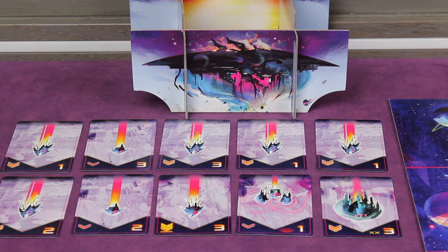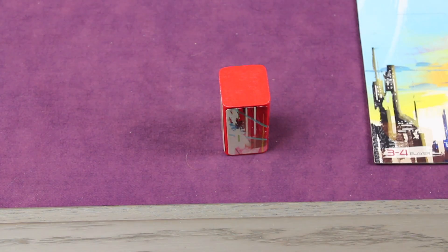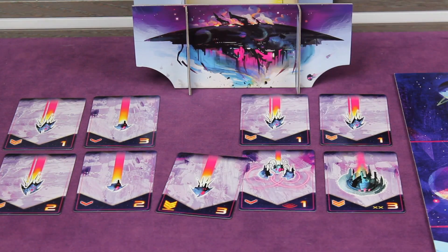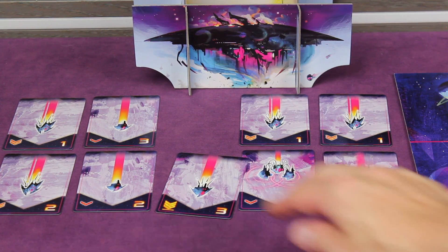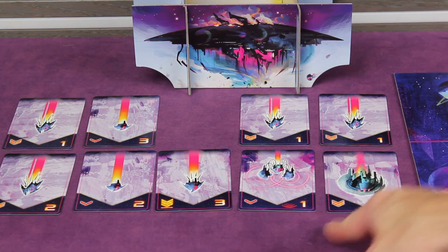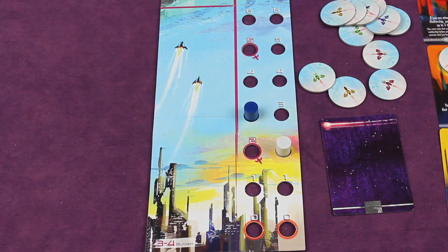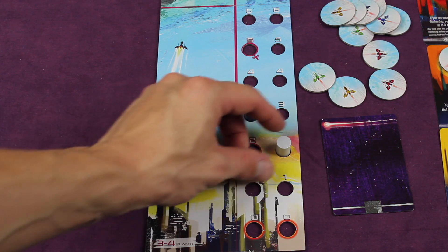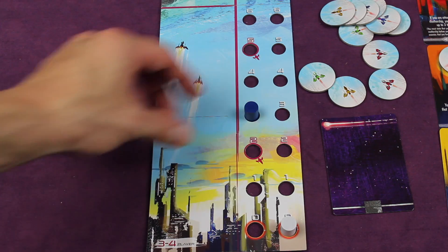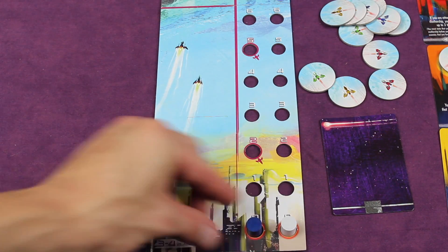Flip Ships is a 1-4 player cooperative game where you're going to be flicking ships onto enemy ships or into that big mothership you see there. You can flip them off the table or off the launch pad. And as you hit ships, you're able to get rid of them from the fleet. But be careful because at the end of the round, some ships can move all the way and attack you.